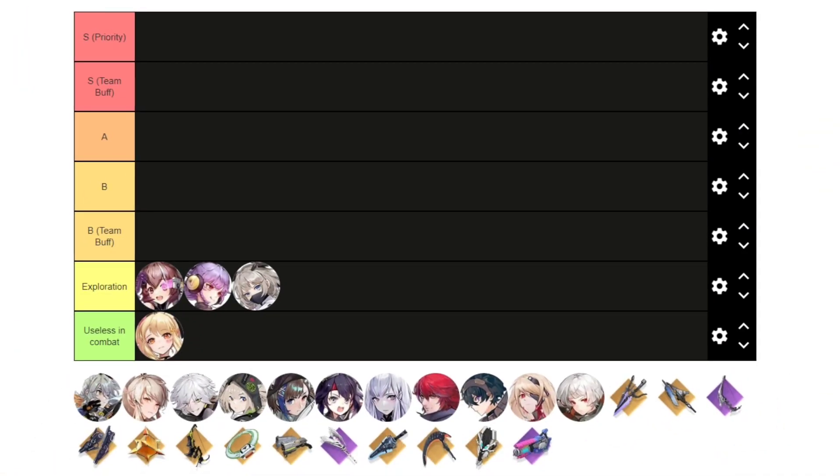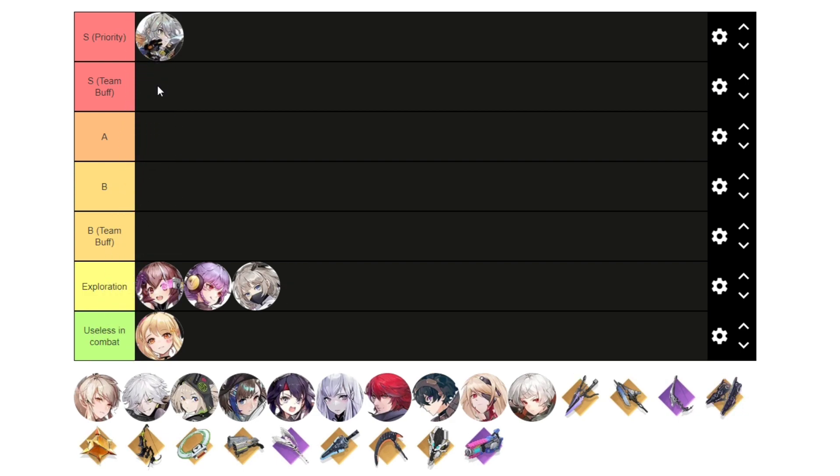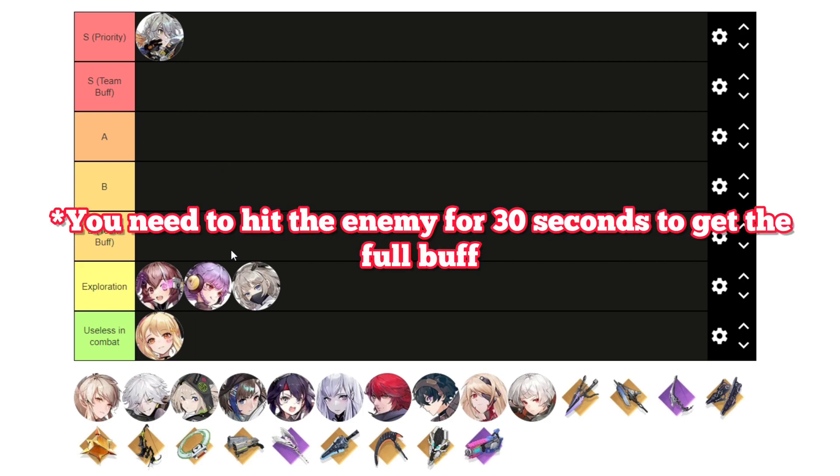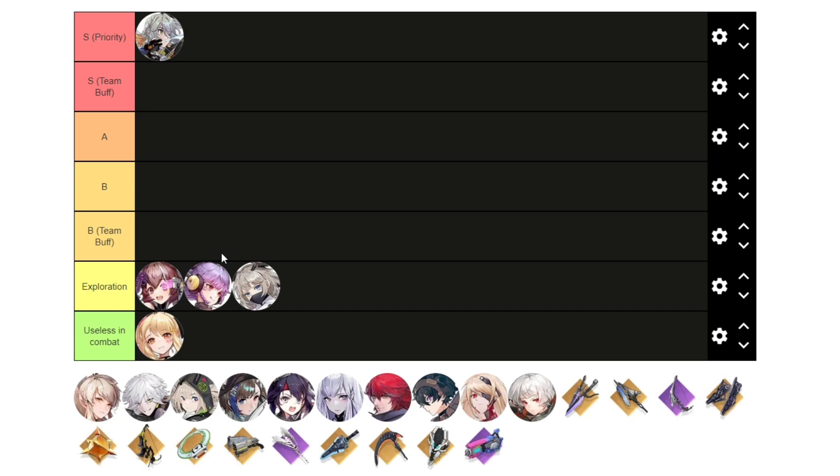For this tier list, I have considered the trait you unlock at 4000 awakening points for every character. In S tier, I will put Tsubasa. Tsubasa has a very amazing trait where you get up to 18% attack buff just by hitting the enemy. This is very helpful for solo content and also for dealing more damage in team battles.